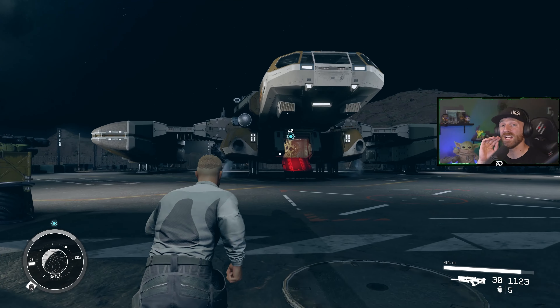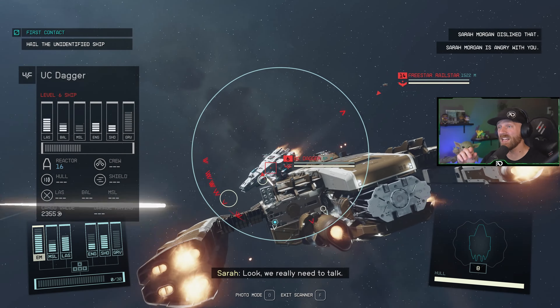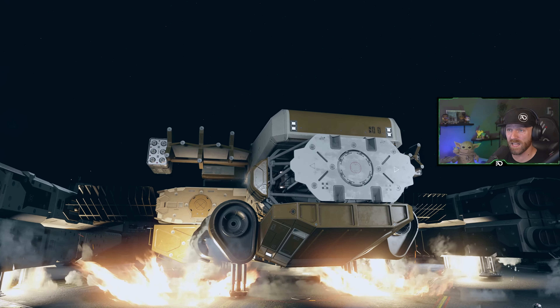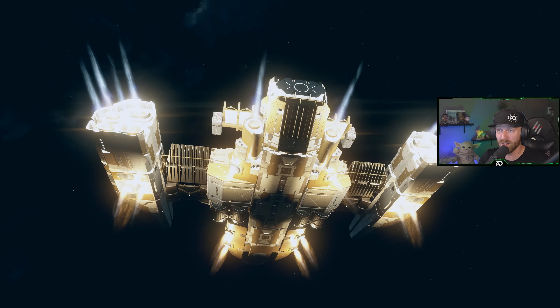You need a better ship in Starfield — a ship that can fight, a ship that can actually carry more weight than a small pony, and a ship that makes you do a double-take. Introducing the Star Eagle: not only one of the best ships in Starfield, but completely free, and you can get it early game. Let me show you how.